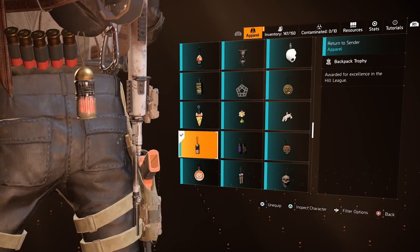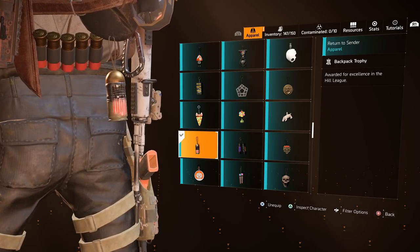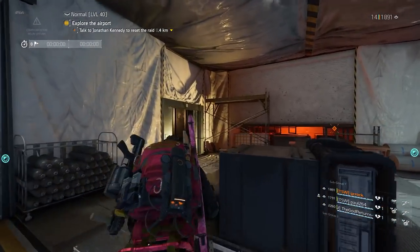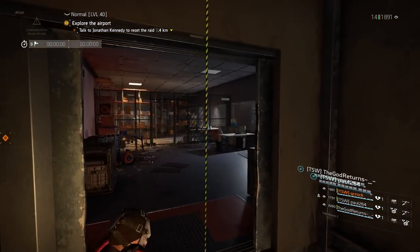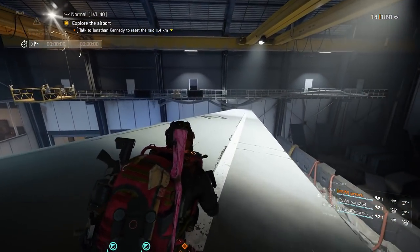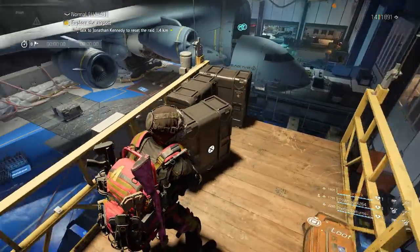The Return to Sen Trophy was a reward during the Hill League in Season 1 of The Division 2 — potentially unavailable now, but Season 1 leagues are being repeated in Season 5. The Riot Gas Canisters can be found just after Boss 2 in the Dark Hours Raid.